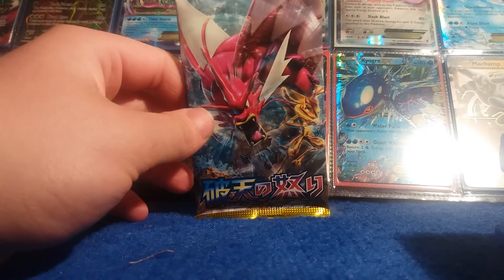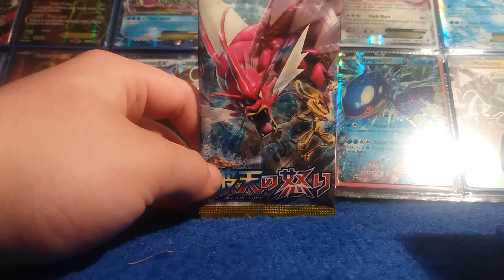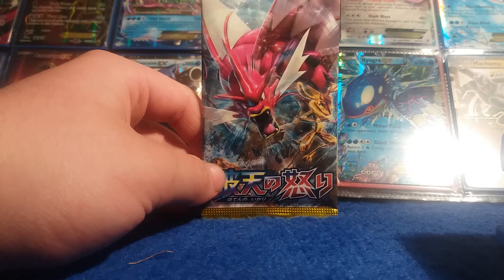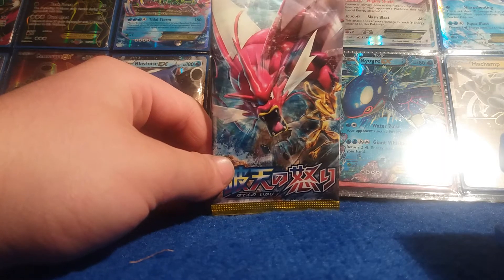Hello guys, welcome back to the channel for another video. Today I'm bringing you another booster pack opening, but this time it's a different booster pack — it's actually a Japanese Pokémon X and Y Breakpoint pack. In Japanese I believe it's called Rage of the Broken Sky, and I believe this is one of the five-card boosters. I've never opened one of these before, so it's going to be pretty fun.